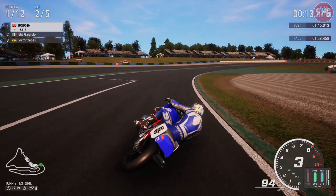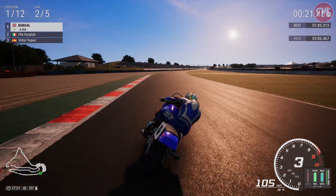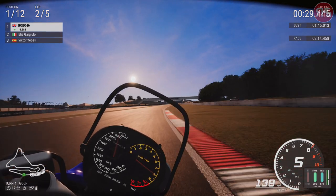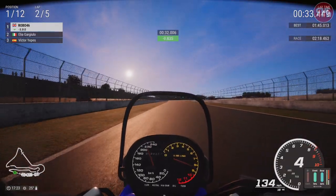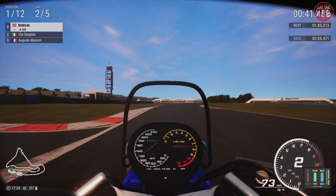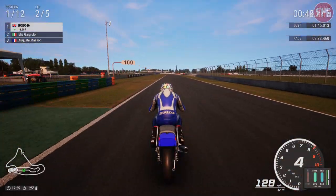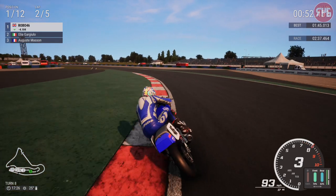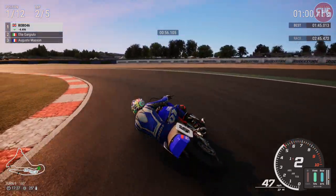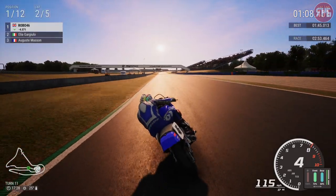Shall we try the helmet cam? Just to see how it looks on the straight and see the dashboard of the bike. There we go — down to the hairpin, a bit wide. That's what it looks like from the helmet camera. We've got a four-second lead. The AI are very weak around here, it seems. Sun's going down even more — this is not good at all.